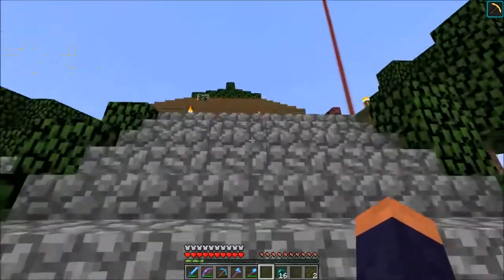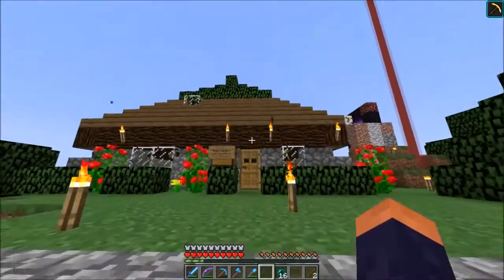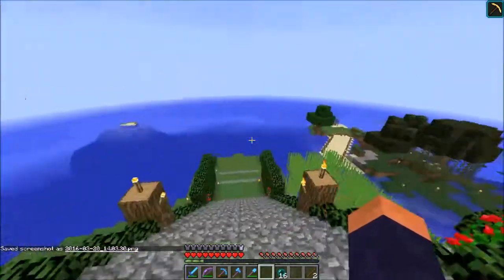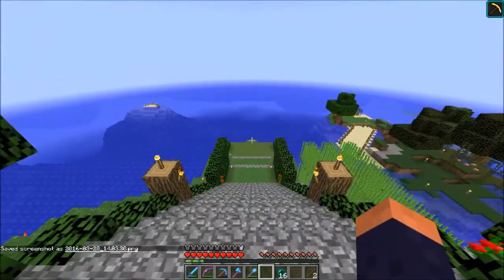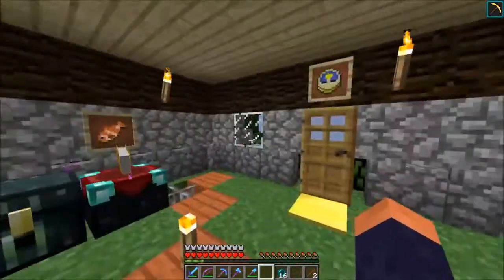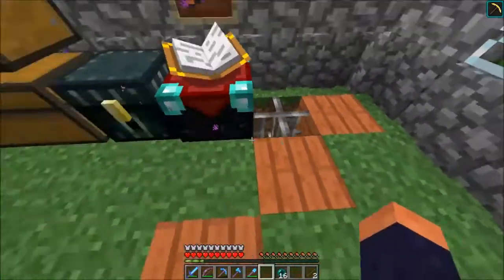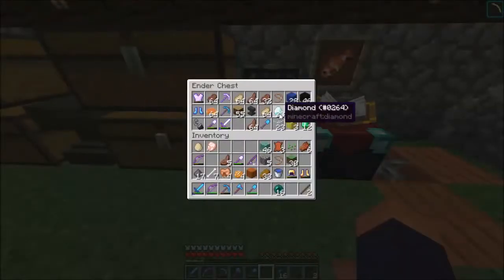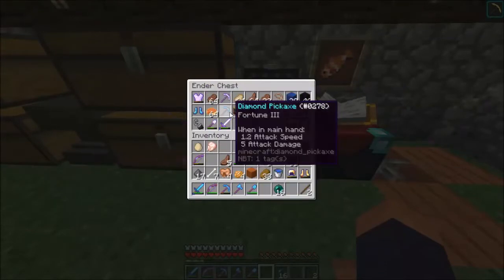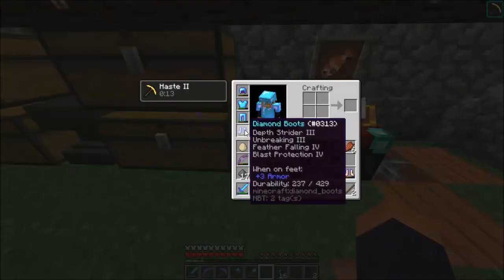I haven't seen this in ages - this is my first ever house I built on this SMP. Better take a screenshot because I think this map is going to be closed soon. It's a beautiful view. Let's go inside. Nemo was my first ever fish I caught. There's a little trash can there. I had so much in my ender chest - Fortune Three and what is all this?